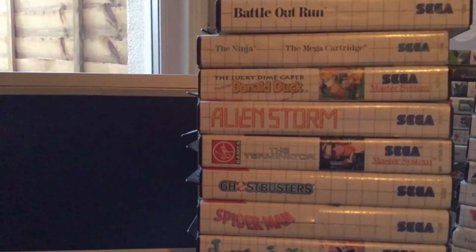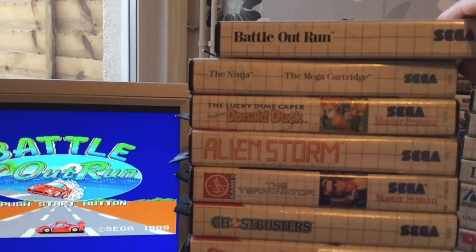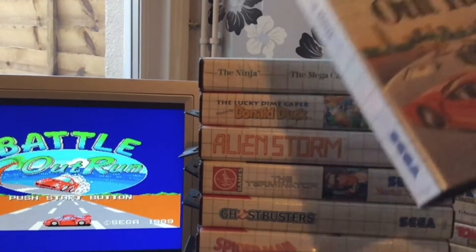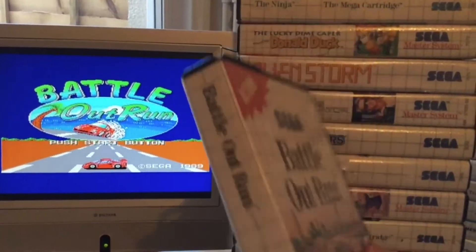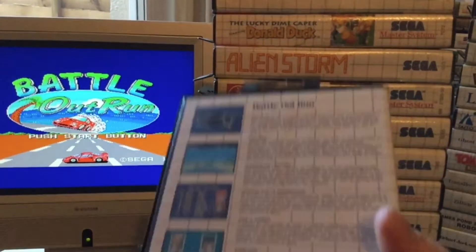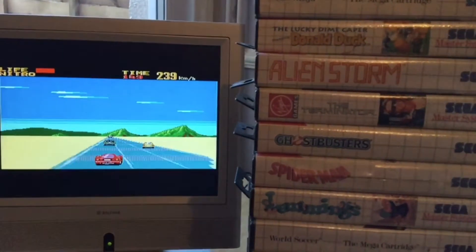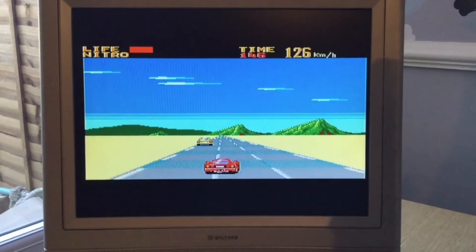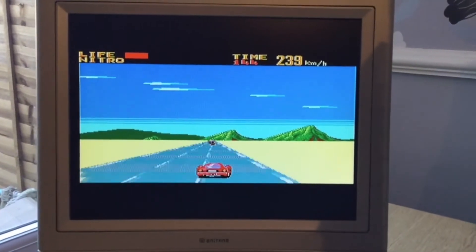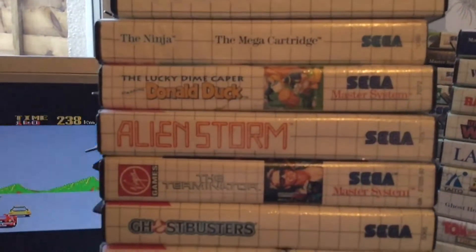So the games are out of the wall and let's take a closer look. First up let's take a look at Battle Outrun. Now this game is quite a good spin-off in the Outrun series. It takes the Outrun style and adds a Chase HQ element, and there are loads of crash mechanics where you can bash into your opponents. Really fast, really fluid, really colourful graphics — a great little game on the Master System.